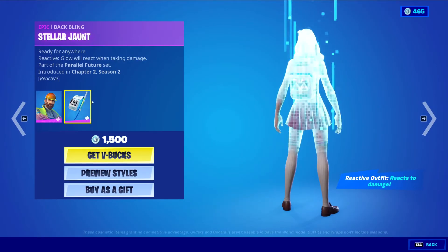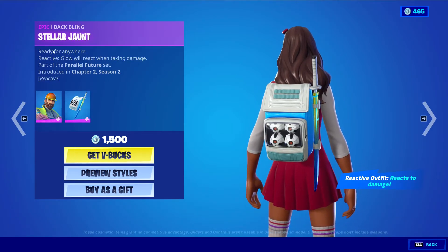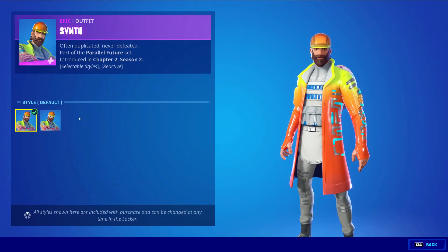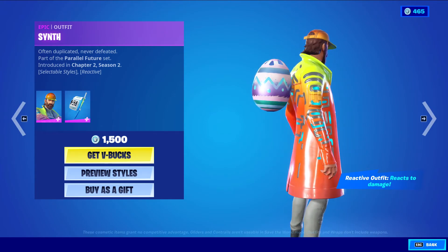We have Synth returning with the backbling Stellar Jaunt, epic skin, 500 V-Bucks. The backbling is reactive, so it reacts to damage — both the backbling and the skin. The skin itself has two styles: default style with the glasses off, and the glasses style. I do like the color scheme on the coat and all that, so that's pretty cool.